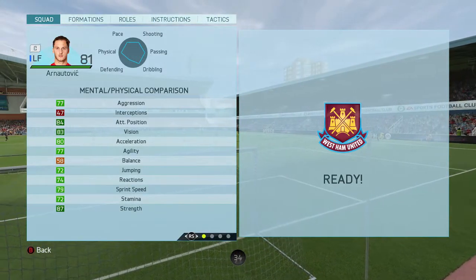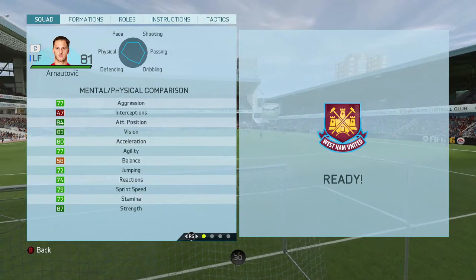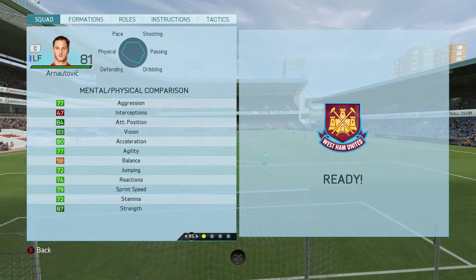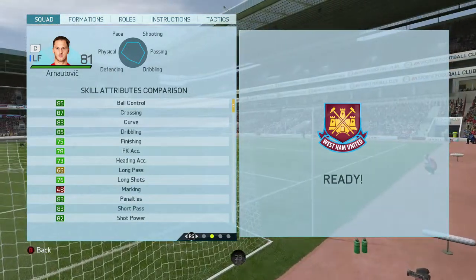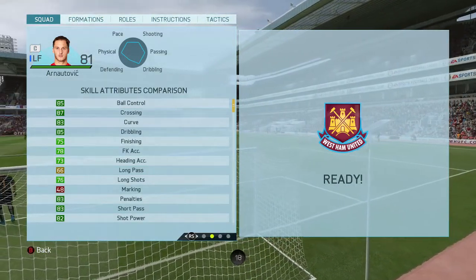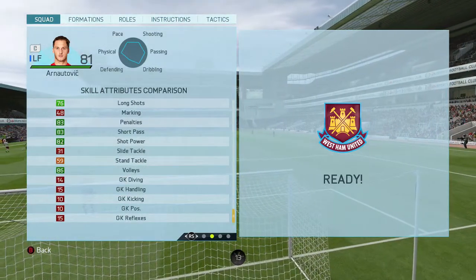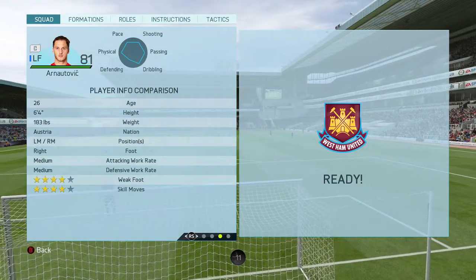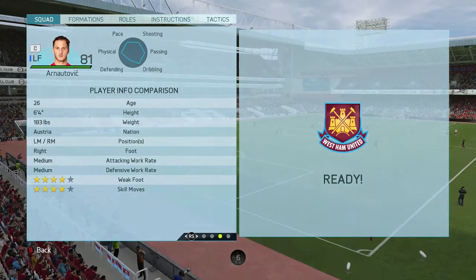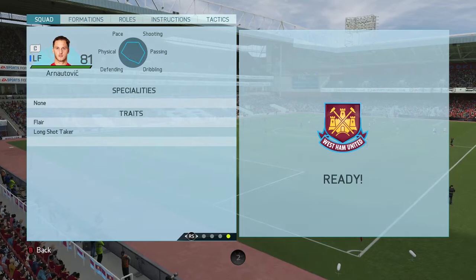Moving on to the in-game stats — as you can see the 87 strength stands out once again, absolutely incredible stats for a forward player, just makes him so deadly. In terms of skill attributes he has some really nice ones: lots of 80s, 87 crossing, 83 curve, 85 dribbling, 85 ball control, and 86 volleys. He's 6 foot 4, can play left mid or right mid, he's right footed with medium-medium work rates, 4-star weak foot, 4-star skill moves, and he has the flare trait and the long shot taker trait.